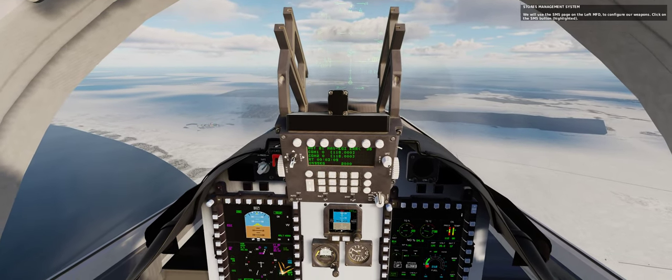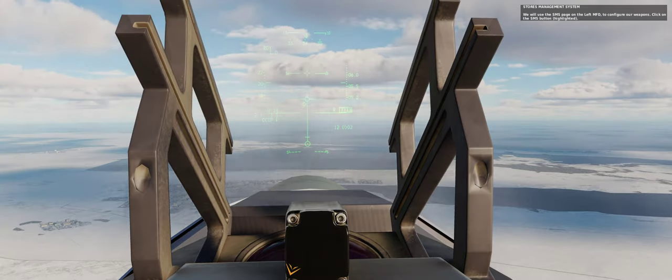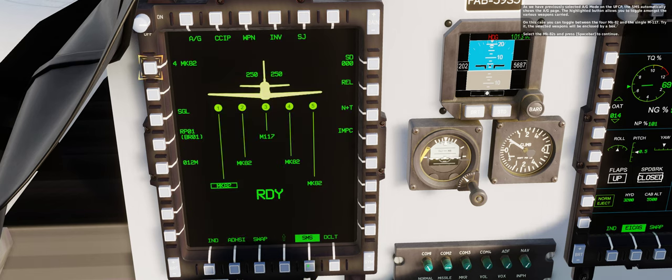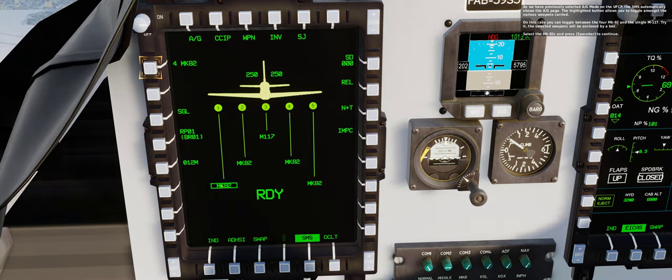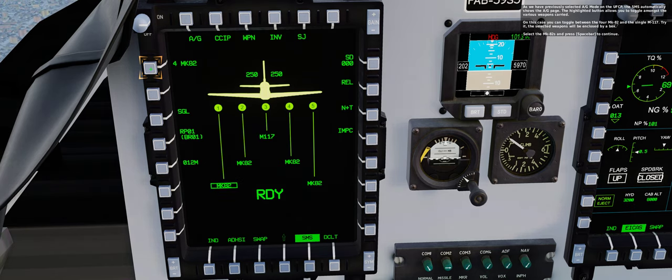We will use the stores management system page on the left MFD to configure our weapons. Click on the highlighted SMS button. As we have previously selected A-G mode on the UFCP, the SMS automatically shows the air to ground page. The highlighted button allows you to toggle amongst the various weapons carried. In this case you can toggle between the 4 Mark 82s and the single M117. The selected weapons will be enclosed by a box. Select the Mark 82s and press spacebar to continue.